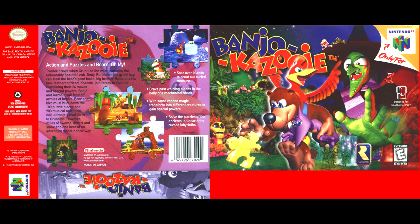Combining their 24 moves and special powers, Banjo and Kazoo will protect the hordes of animals. The bear and the bird must find 100 puzzle pieces and 900 musical notes that will eventually lead them to Garontilda. However, miles of swamps, deserts and snow stand in their way, as does an adventurous bear.